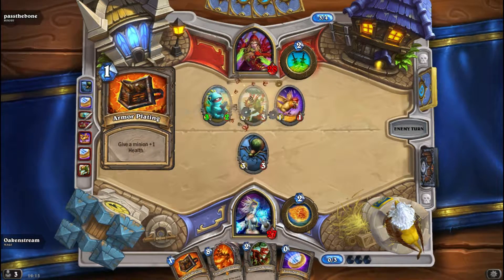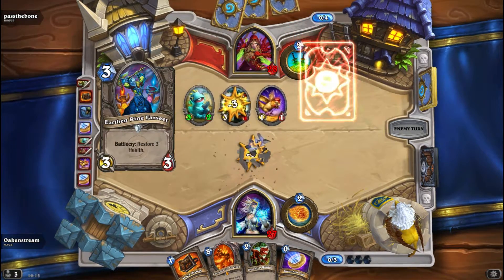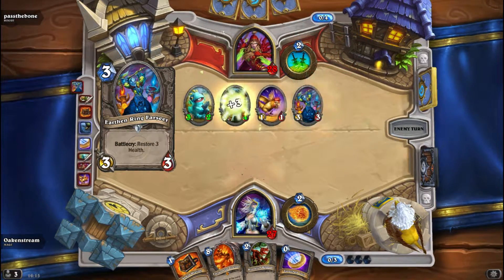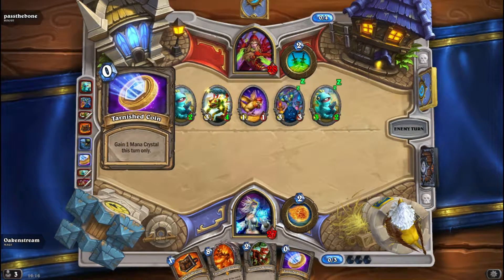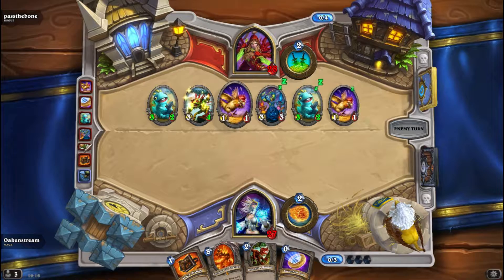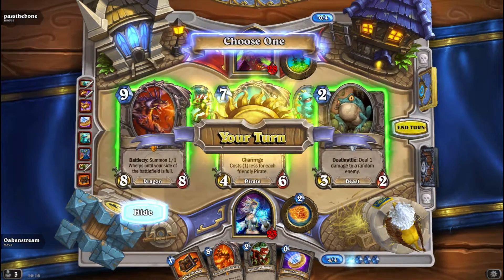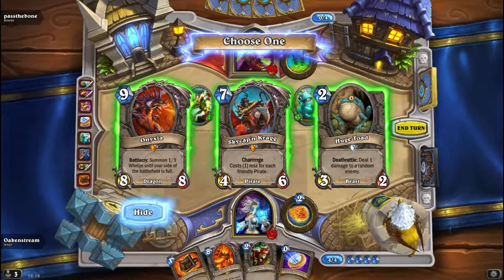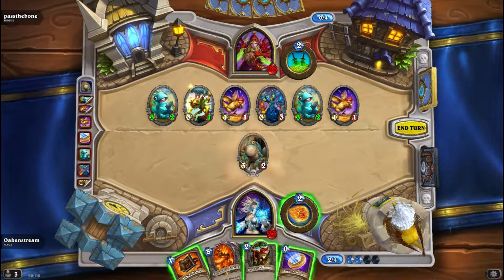Armor plating — crap. Can he buff that up again? Annoying. And more Murlocs. He got quite lucky to get two Murlocs like that. I can't take Onyxia now so I will have to play Toad, and we will have to ping something maybe.